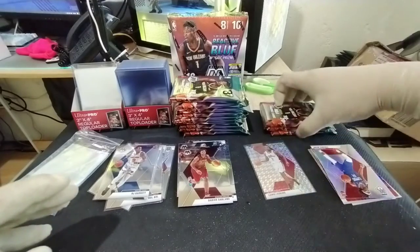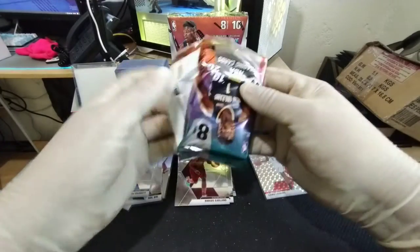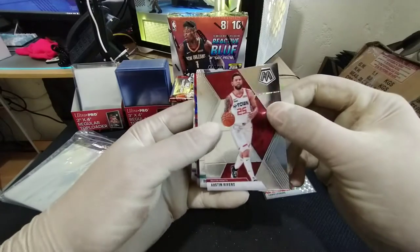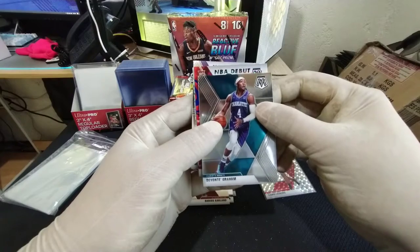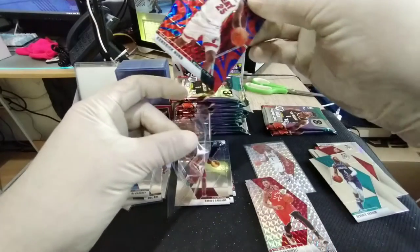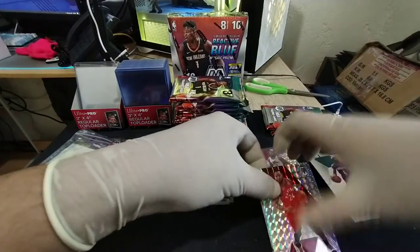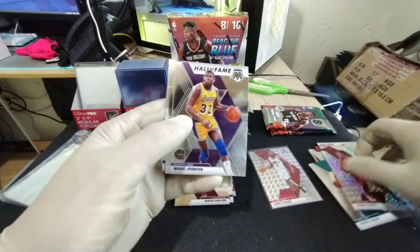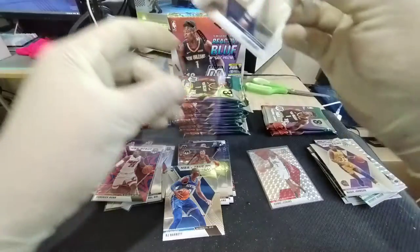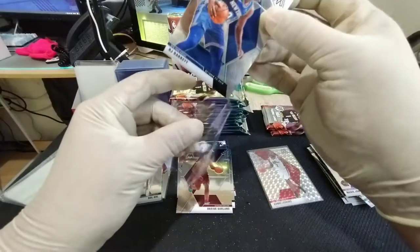Nothing too exciting — hopefully it's in these last few packs. Let's get some scripts. Pink Fluorescent — we got a silver mosaic. Thomas Sadoransky, Austin Rivers, DeWante Graham, and a rookie NBA debut Kendrick Nunn reactive blue — that is nice! Our silver mosaic is Norman Powell. And we got a Hall of Fame Magic Johnson, a Ja Morant base, and an RJ Barrett NBA debut. Wow, we're getting a lot of these $30-$40 cards — I'll take them, no complaints.